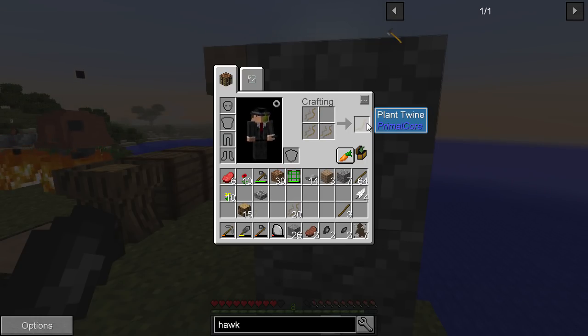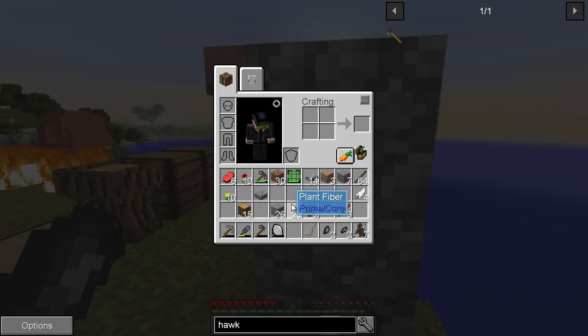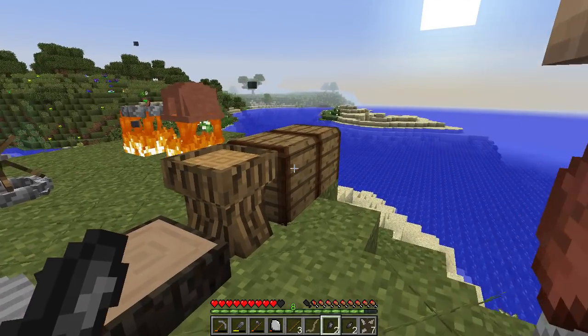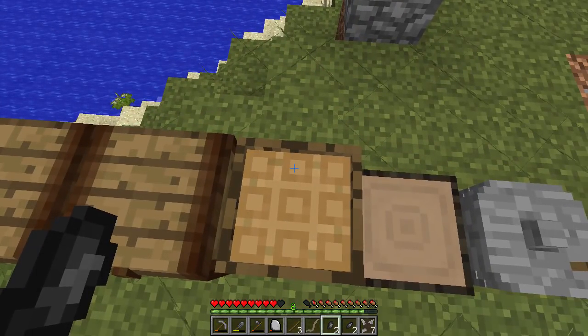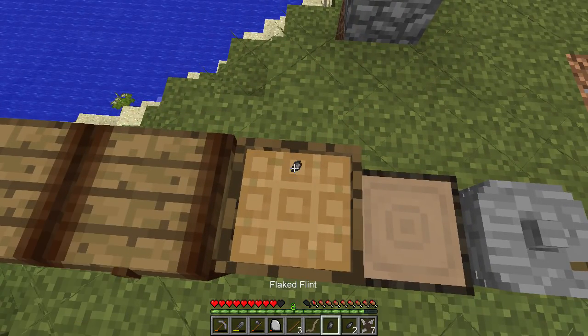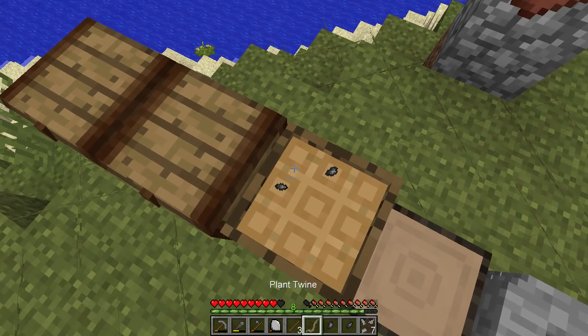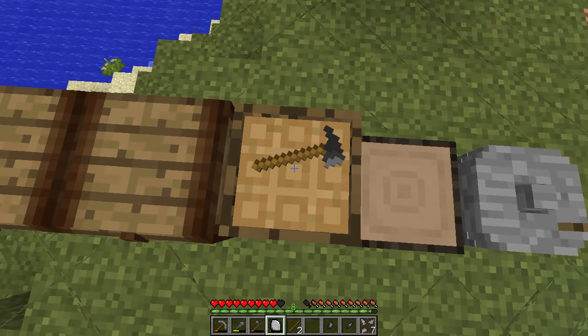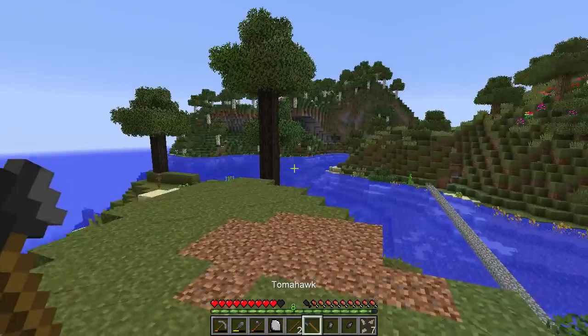Let's get a stick. Flaked flint point there, that there, that there. There we go — we've got a tomahawk! That's pretty cool.